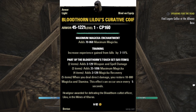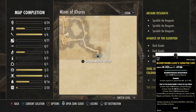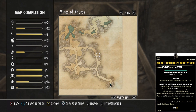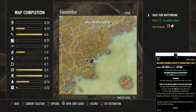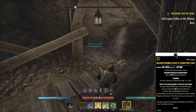Today's unique armor is the Bloodthorn Lulu's Cuirass, which we can get by defeating the delve boss Lulu in the Mines of Conras Chorus, which is located in Glenumbra, south of the Hag Fen Wayshrine. All right, let's go get this done.